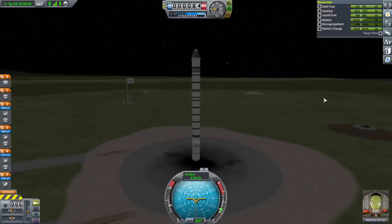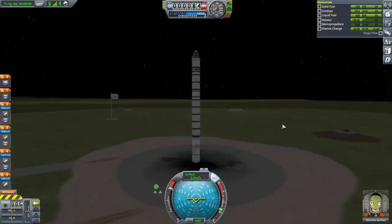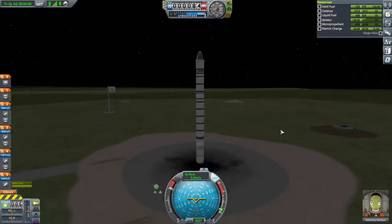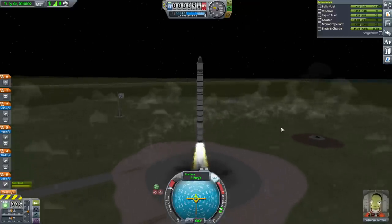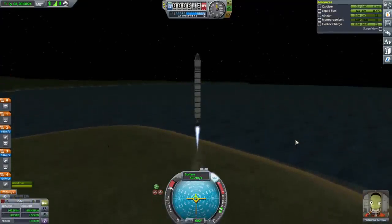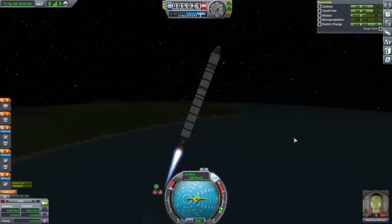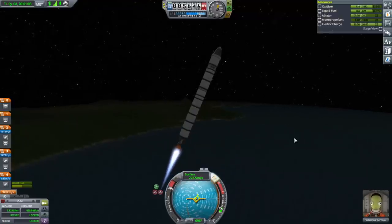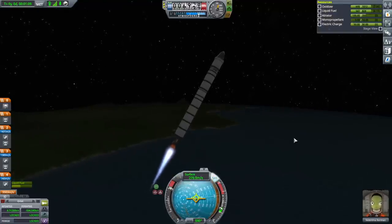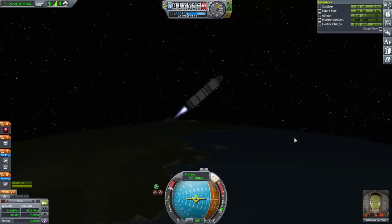We'll have to pay attention to power again, but it seemed all right last time. Why is it only going to half throttle? There we go — SAS on, throttle is up and launch. Nighttime launch for the first time in this series. Okay, separation, ignition, and starting our pitch maneuver — feels a little bit wobblier, that's for sure. Whoa, yeah, definitely wobblier.